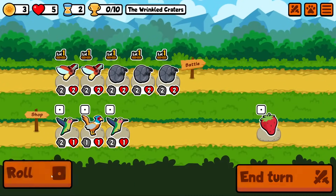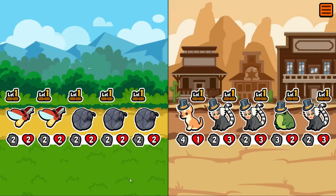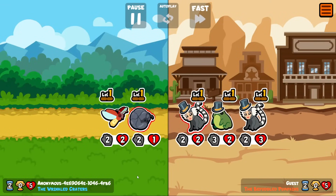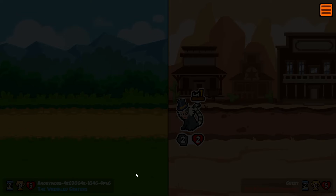You can see some of the new units already. We've got the Firefly. I think the opposing team had Chihuahua in the last battle. And the Pheasant, which of course we've already mentioned — and there is the Chihuahua. The Firefly's ability is kind of like a mini hedgehog: it does one damage to the adjacent pets when it faints.